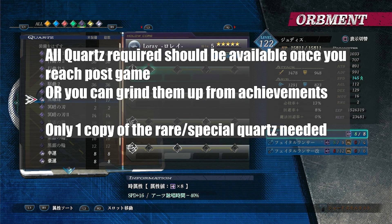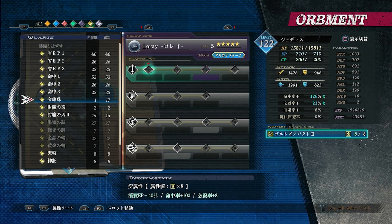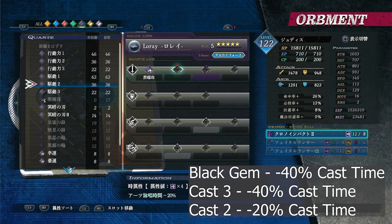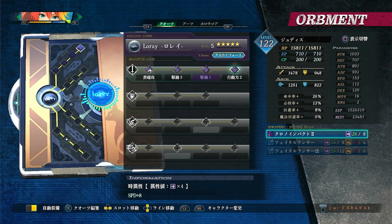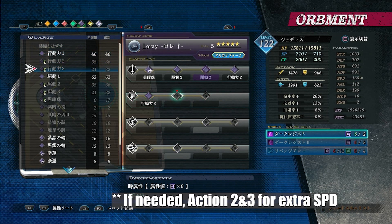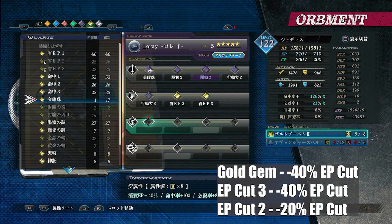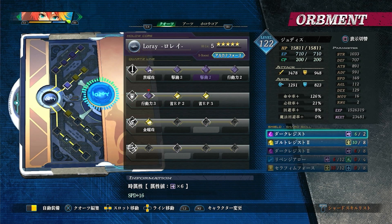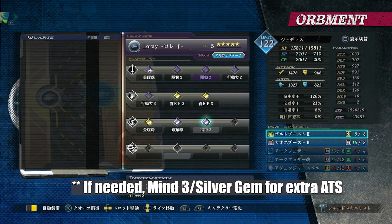If you want to grind or take your time crafting other stuff, that's up to you. For casting time reduction: 40% from one record, then Casting 2 or Casting 3. For EP: EP Cut 2 at 20%, EP Cut 3, and then a gold gem. That covers the main requirement — the rest you can fill with whatever, like extra damage quartz.